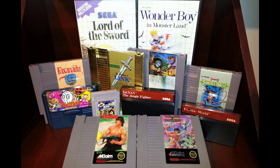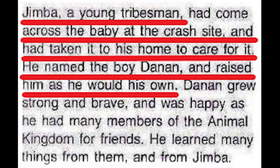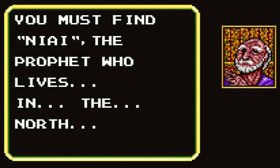In my quest to find more great side-scrolling action-adventure games from the 8-bit generation of gaming, an exclusive for the Sega Master System called Danan the Jungle Fighter came into view. The main character, Danan, was once the sole survivor of a plane crash when he was just a baby. He was found and raised by a local man named Jimba, and one day after returning home, Danan found Jimba on death's door. With his final breaths, Jimba urged him to find a prophet nearby, and so you begin the game on a vengeance mission searching for what happened to the only family you've ever known, and end up on a twisting and turning subplot to save the world.